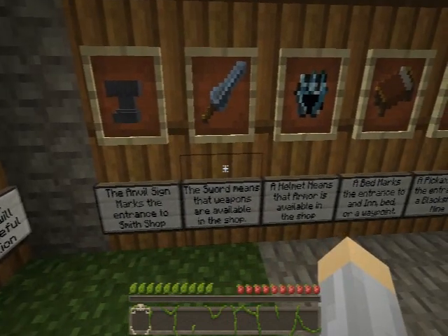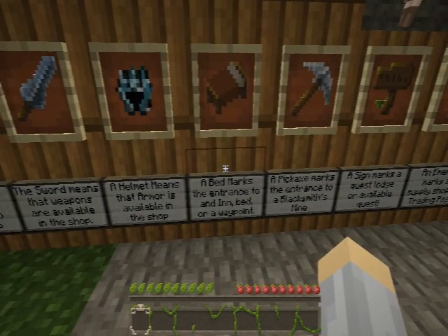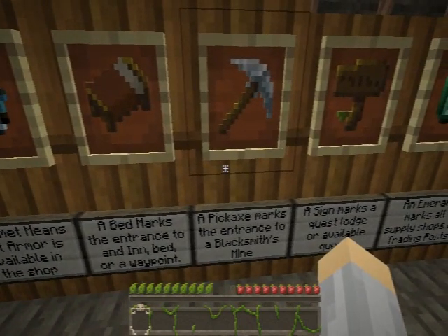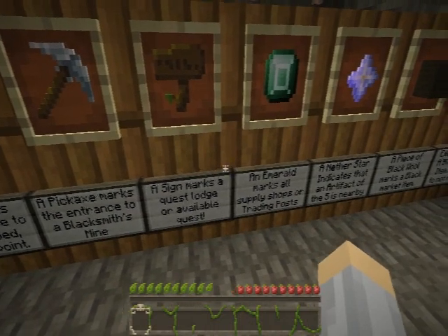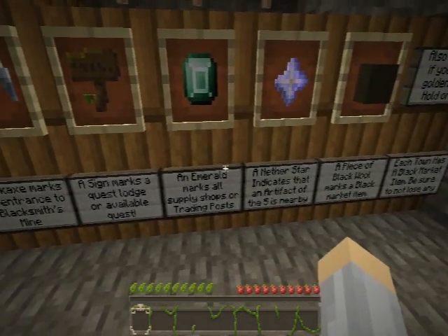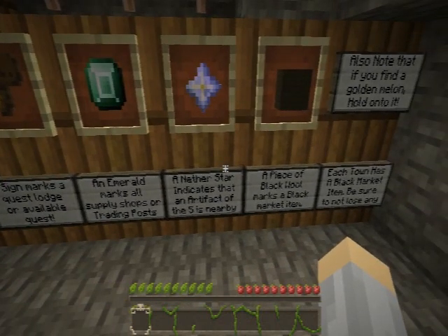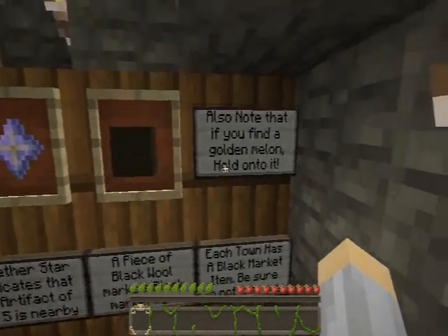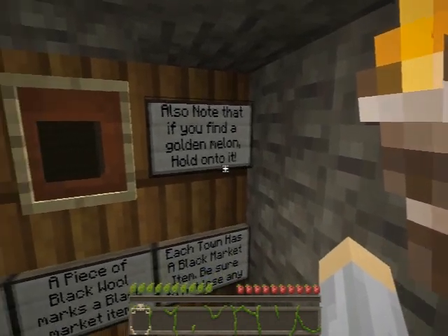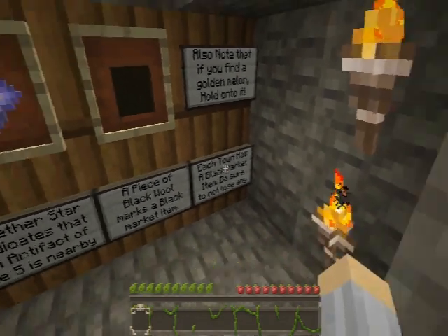A sword sign marks the entrance of a weapons shop. Metal means armor. A pickaxe marks a blacksmith mine. A sign marks a quest lodge. An emerald marks a supply shop or trading post. Another star indicates that an artifact of the five is nearby. A piece of black wool marks a black market item. Also, if you find the golden melon, hold on to it — do not use or lose it.